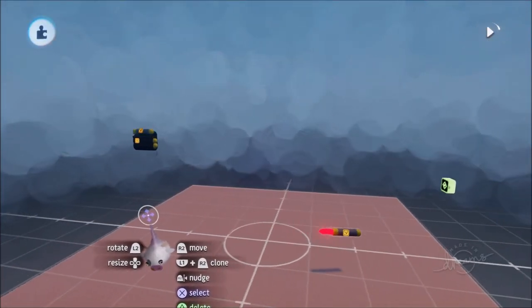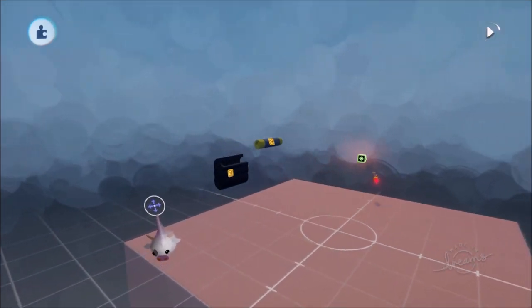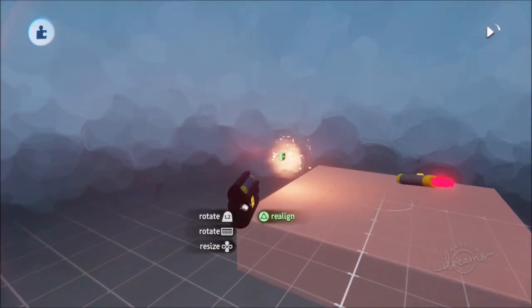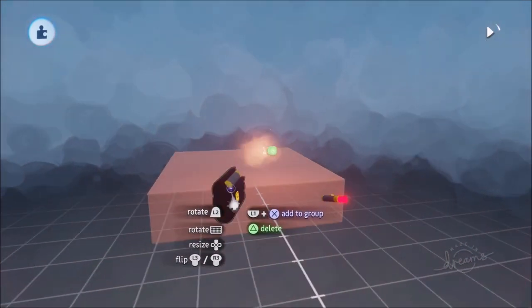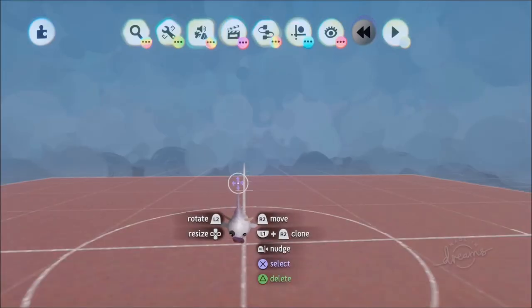Greetings friends and welcome to the lock-on rocket / homing missile ability guide. In this video I'm going to show you how to make a projectile that follows a particular target and will then explode and do all the things a missile is expected to do. And not only that, it's pretty much all done using 10 gadgets, so it's nice and easy. Let's get stuck in!